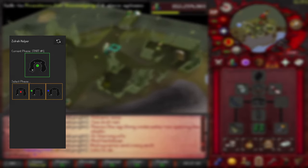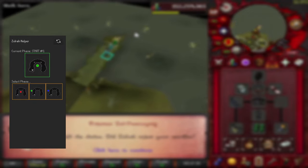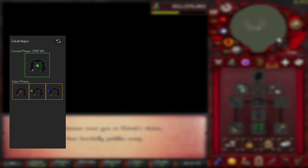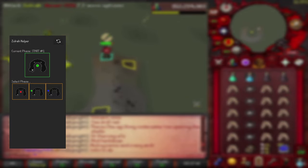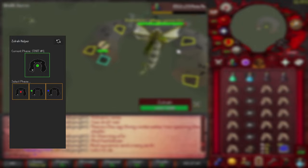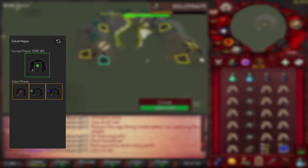The first thing we're going to briefly touch on is useful add-ons. The first add-on is the Zulrah helper. Zulrah helper is great for those that are just returning back to Zulrah and you forgot the rotations, or you may be a new player just starting your grind at Zulrah. This add-on will tell you where to stand on the island and which snake will spawn next in the sequence of the rotation. Later on in the video I'll show you a bit more about this add-on and how it works during a kill.